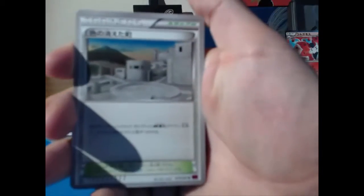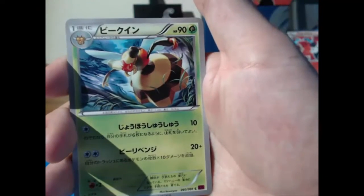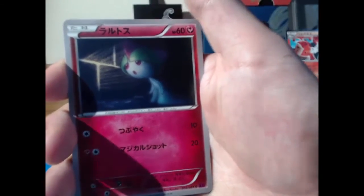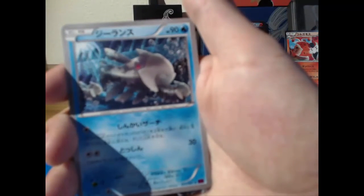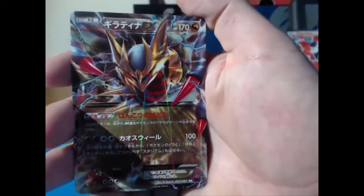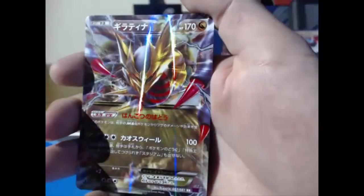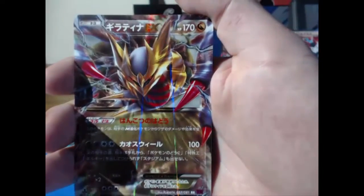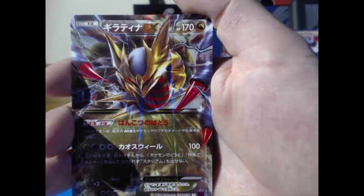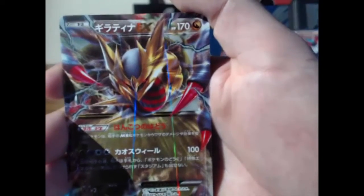Well, little did he know it was about to get way better! That's a cool looking Vespiquen. There's a Ralts being a creeper — maybe that means we're gonna get a Gardevoir soon. We got a Relicanth swimming under a city somewhere — that's cool. Oh yeah! We got ourselves a Giratina EX!